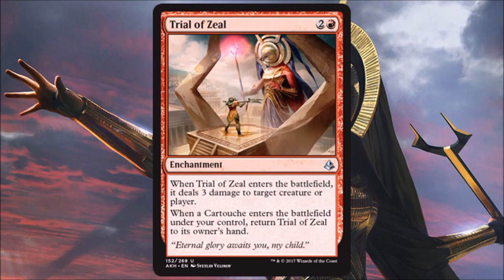Trial of Zeal is actually a great direct damage spell. It's not Lightning Bolt or Lightning Strike, but three damage to a creature or player for three is very good in this environment. And if you play a cartouche, this comes back to your hand — you get to do it again. Put four of these in your deck, play two or three, then play a cartouche and they all come back. One cartouche returns all the trials to your hand. This will definitely see Standard play, it's quite good there. Very playable in limited — could even be a first pick in draft sometimes.